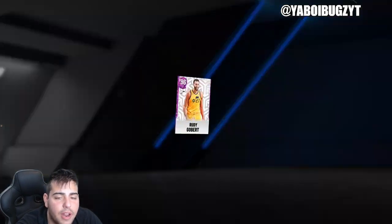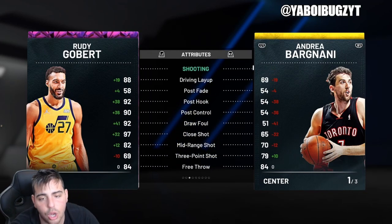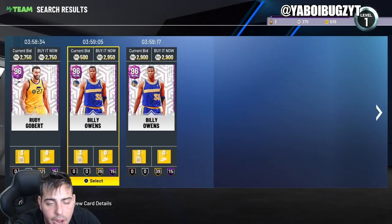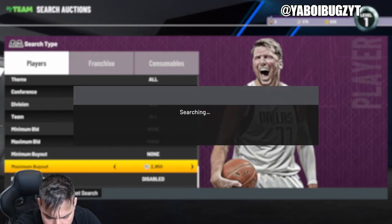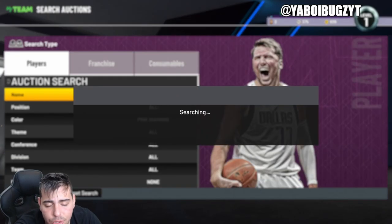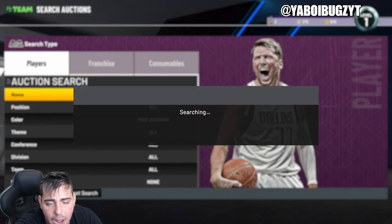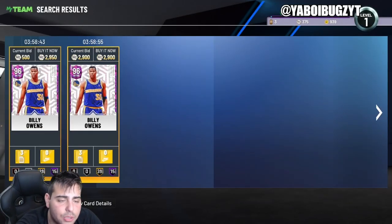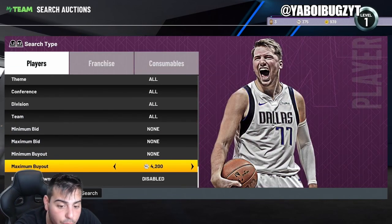This Rudy Gobert is also a buy — even though he can't shoot, his defense and mid-range are too good. Pink diamonds at these prices are crazy — they should be going up in value and these cards can easily clamp up dark matters and opals. I've been missing pink diamonds at 1500. People throw out pink diamonds for a quick sale, so you can invest in them. If Billy Owens was thrown out for 1500, I'd buy and invest, not sell right away.